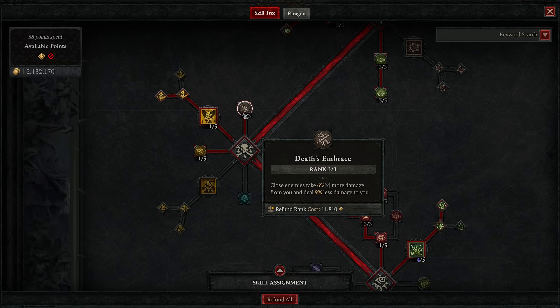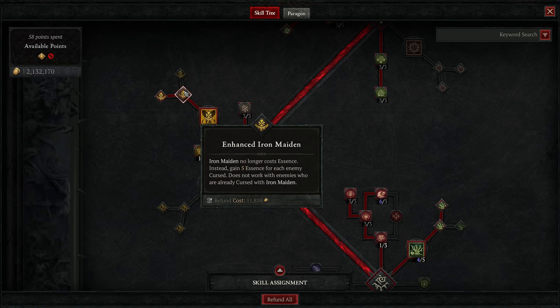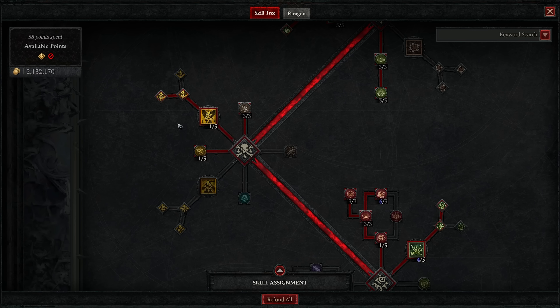Death's Embrace increases our damage and reduces damage taken because we'll be in close combat the entire time. Iron Maiden's real purposes are generating Essence — you gain five Essence for each enemy cursed — and also giving us life whenever we kill anyone that has the Curse on them. It's just a way to keep us topped off constantly, and it works out beautifully.